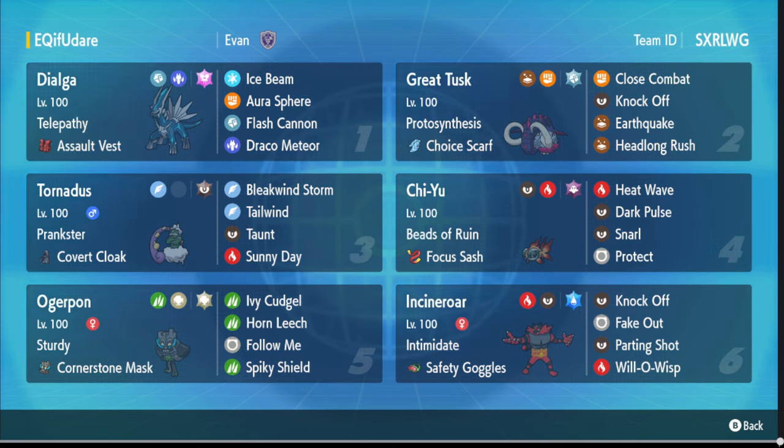We have two things on this team that can pretty much not care about earthquakes. Dialga has Telepathy and Tornadus is a Flying type, so you can just ignore the earthquake on Dialga because of Telepathy. In case you don't know, Telepathy lets you ignore your teammate's AOE moves — so earthquake usually hits your Dialga, but not anymore. We have a lot of Protects too so you can opt to use Protect and Earthquake at the same time.